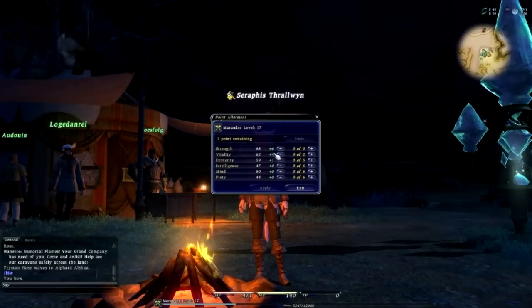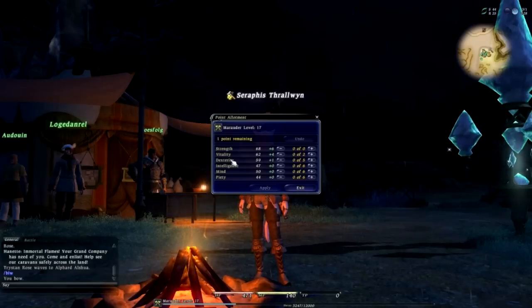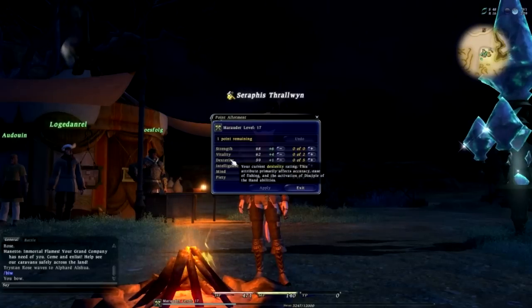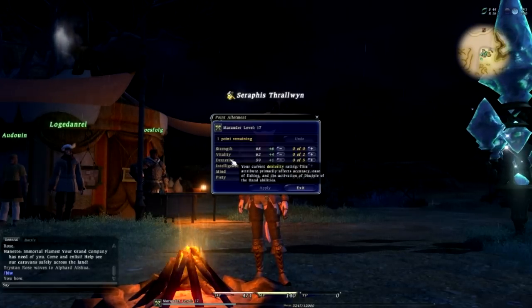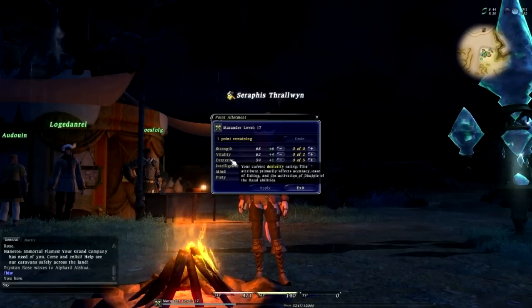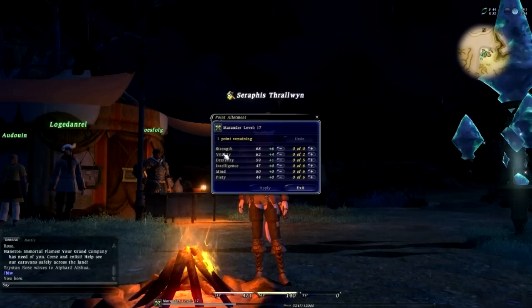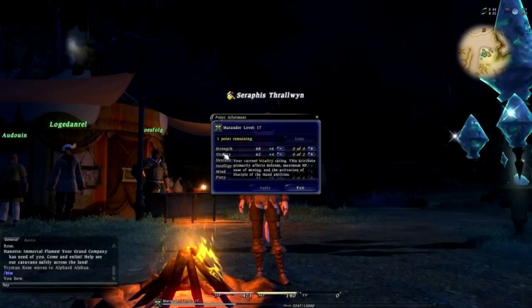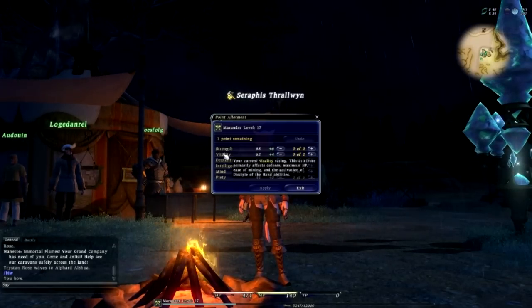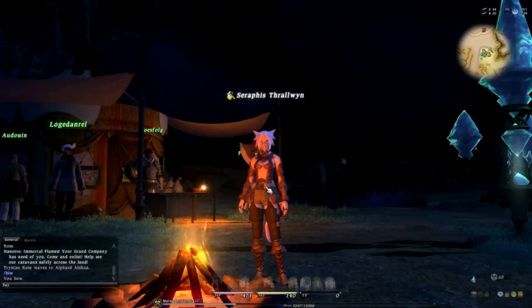So let's add one of these in — probably going to go with vitality or dexterity, one of those two, need to buff them up a little bit. If you never quite remember what these are all for, if you hover over it, it eventually pops up and says your current dexterity rating. This attribute primarily affects accuracy, ease of fishing, and the activation of Disciple of the Hand abilities. And if we hover over vitality, this attribute primarily affects defense, maximum HP, ease of mining, and also the activation of Disciple of the Hand abilities. I'm going to pop my point in there, we'll apply that, and it is that simple. You can see that this little symbol down the bottom has actually gone away.